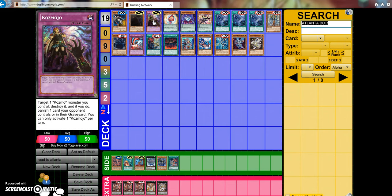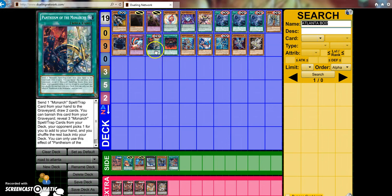Something I want to point out about Cosmo is that you can destroy any Cosmo monster you control to banish a card. Keep in mind that it does not target. So it's like a Dark Smog, since it can be in the graveyard or on the field. That's going to be very good against your Monarch matchup because you can banish the Pantheons or Prime Monarchs out of their grave.